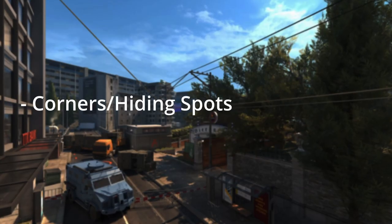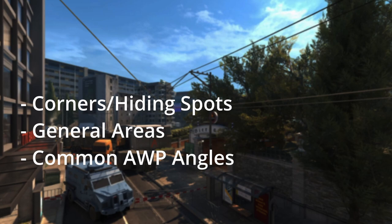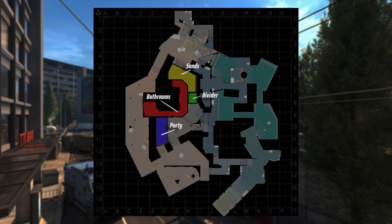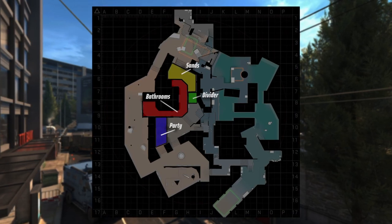These spots can be corners, areas, or common positions where you might see an opponent. For example, you can see in this image the typical callouts towards A-bathrooms for Overpass. They give you the general positions of players, but are not exact.